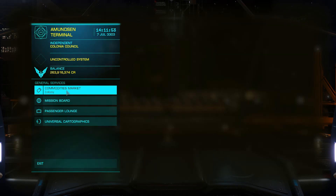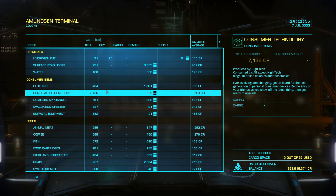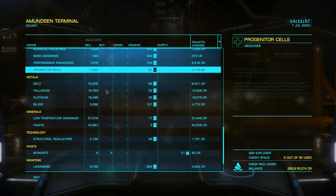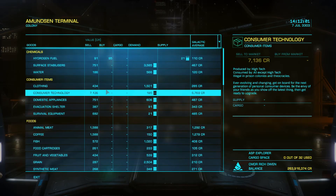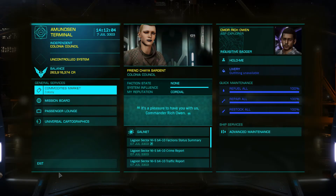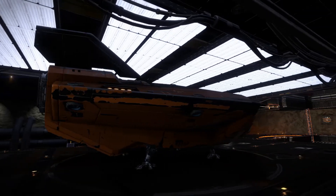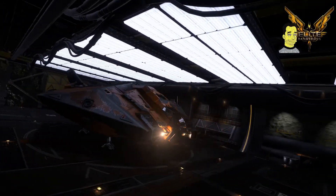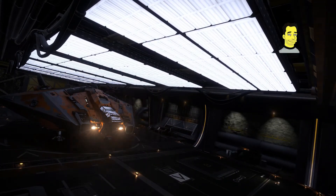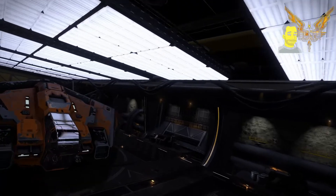Even though I'm at cordial status, the commodities are the same old bio waste — everyone's got plenty of that — and hydrogen fuel. So let's go and take a little look around, not only in the rover but also have a look in the hangar.